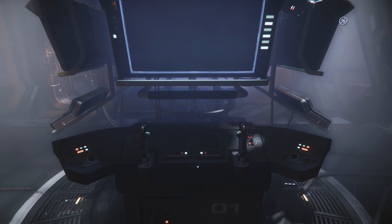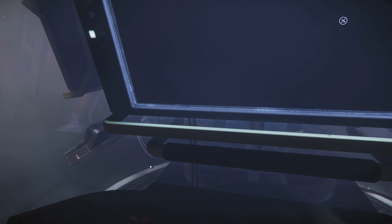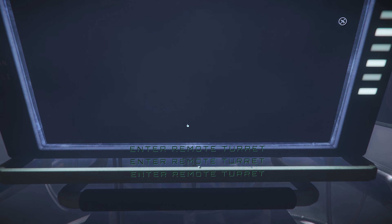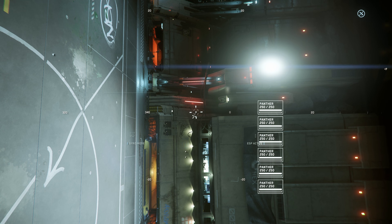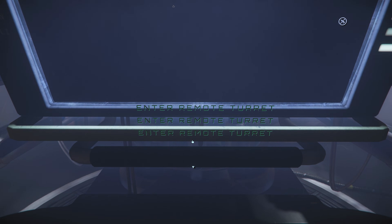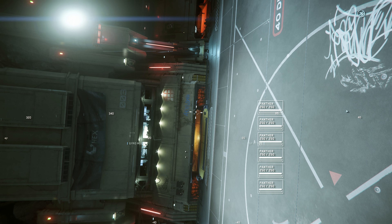We're going to step up to the console here. Just to show you normally how it would go — you kind of look around for your remote turret. There we go, there's the first one. And then if you want to go to the next one, you would need to back out, look for your next one, hit it, go to it. That's not really ideal.